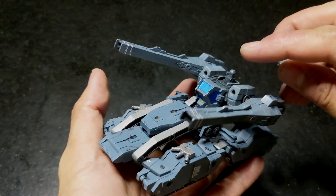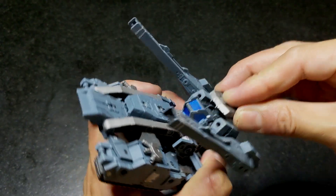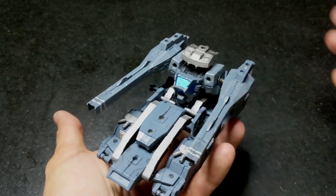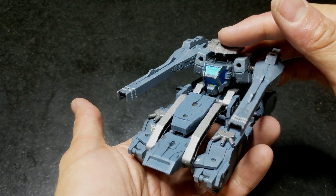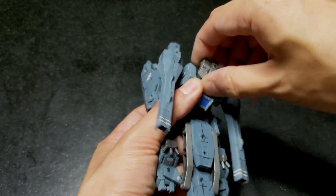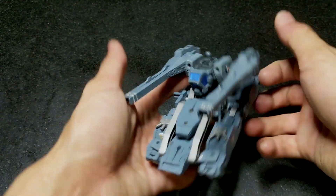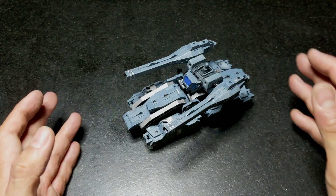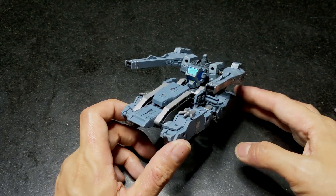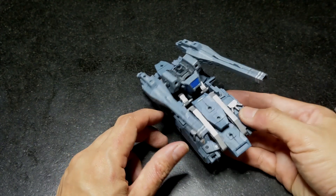As an added option, I left the head connector on and I'm putting on a Roy Roy from an Alto just to cover that up and sort of act like a sensor dome on the top, but that's completely up to you. You can exclude the neck connector and just display it as is without that sensor dome. I think this is a pretty interesting way to use the 30 Minute Missions kit — it does round out my display having a whole bunch of battle mechs and then one of these sitting around, and it adds a nice contrast to the scene.